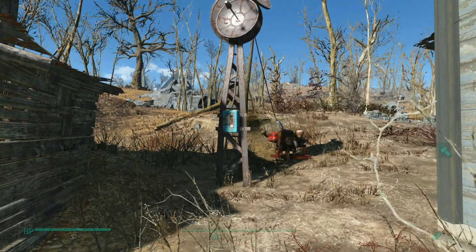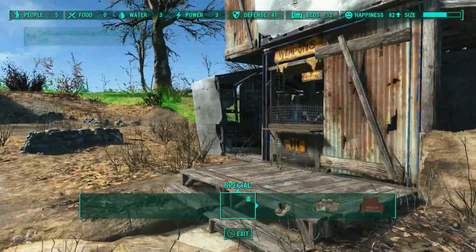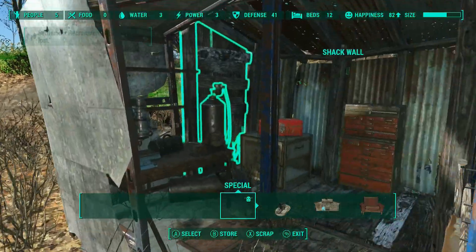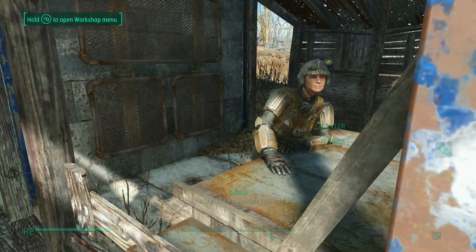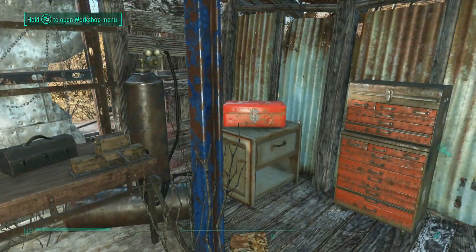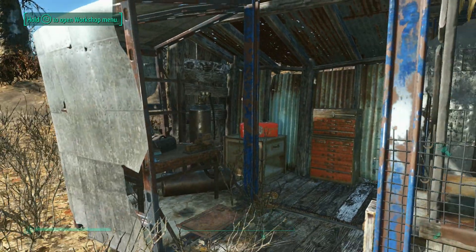What we're going to do is first get rid of this and store it in the workshop. I put the weapons workbench in here and some toolboxes — just a little basic. Go ahead and use our tools workshop.